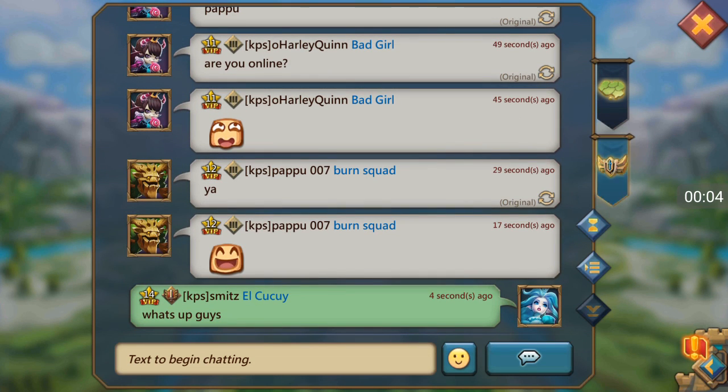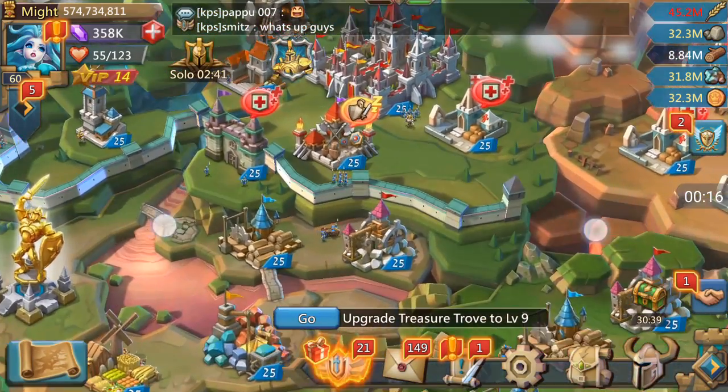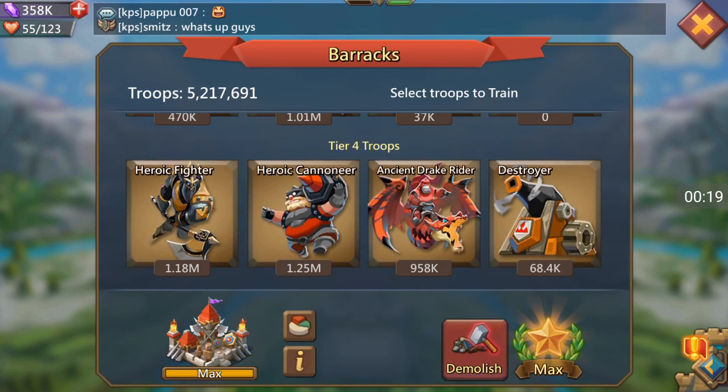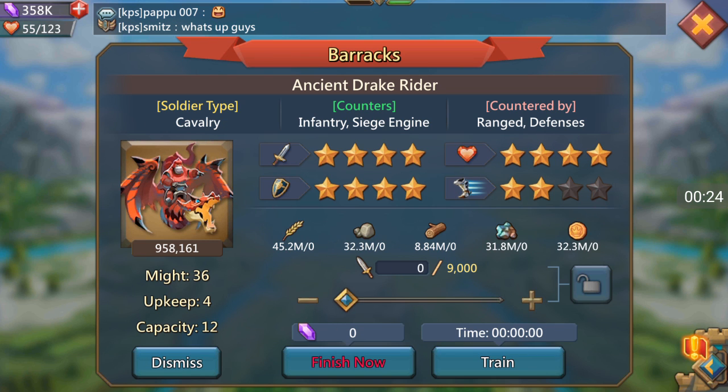We're going to be looking at T4 troops and what to do when we get there. T4 troops are very expensive. I have the subsidy so 30% off — otherwise they're 1,000 apiece of whatever it costs for each troop. Target time is 23 seconds.